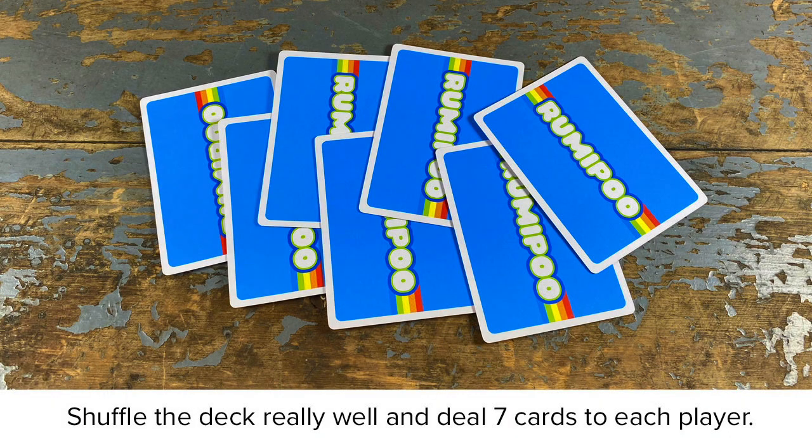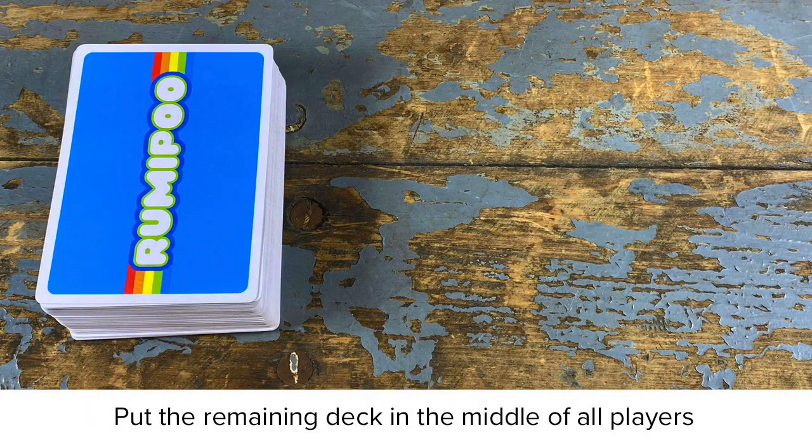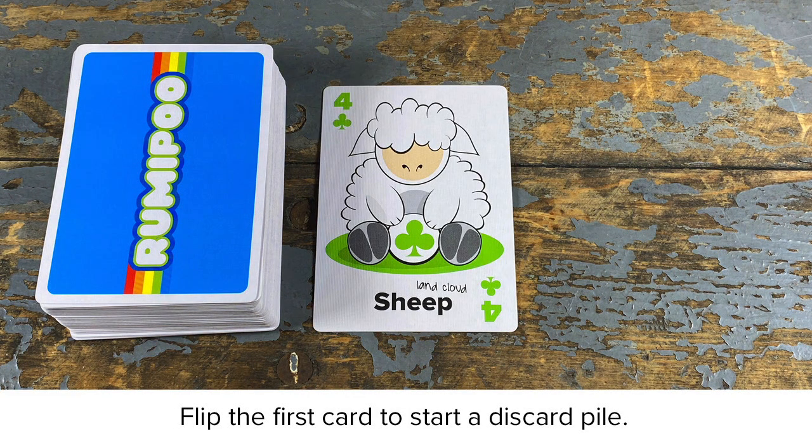Shuffle the deck really well and deal 7 cards to each player. Put the remaining deck in the middle of all players as the draw pile. Flip the first card to start a discard pile.